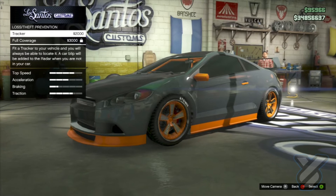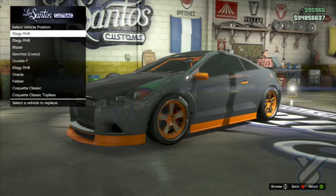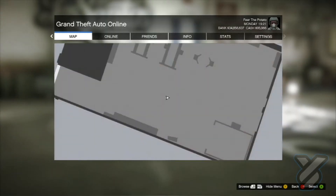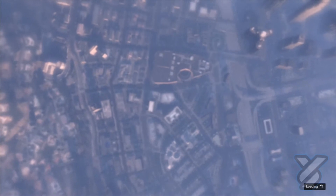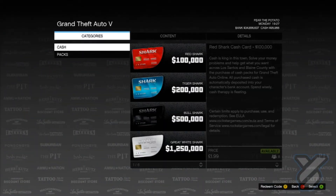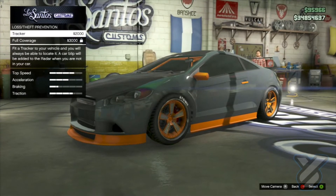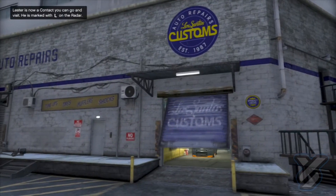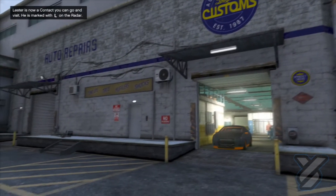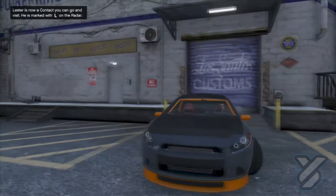You're going to click on the tracker and it's going to actually replace a car. You're going to pick one of the Elegys — you're not going to confirm it. As soon as it says you want to confirm it, you're going to go to Start, go to the Xbox Live menu, highlight over the Sharp Cards, and press B to back out of that. It will put you back inside Los Santos Customs asking if you want to buy the tracker, and you're going to back out of that too.